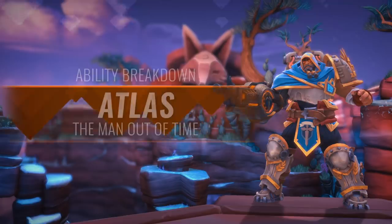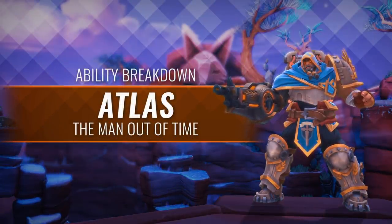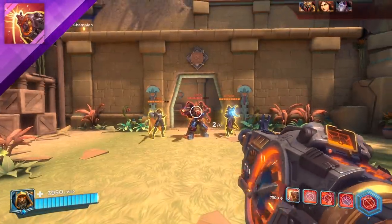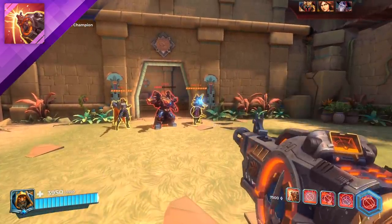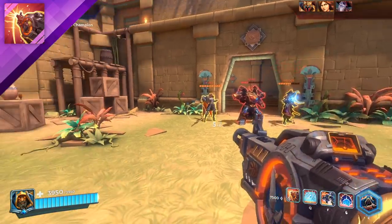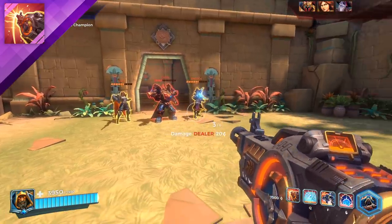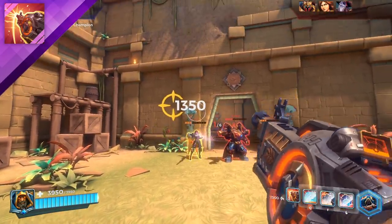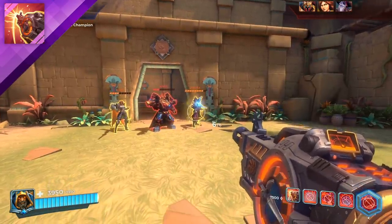Welcome to the champion ability breakdown for Atlas, the Man Out of Time. Atlas's primary fire is called Chrono Cannon. Atlas's primary weapon is his bionic arm — the Chrono Cannon, a weapon from the distant future. The Chrono Cannon changes its functionality as it charges, making it excellent at all ranges. Quickly firing the Chrono Cannon unleashes a widespread shotgun blast; the longer Atlas focuses, the more accurate it becomes.